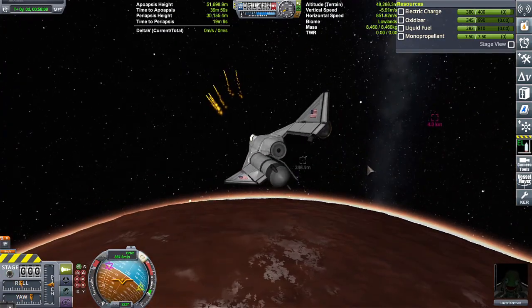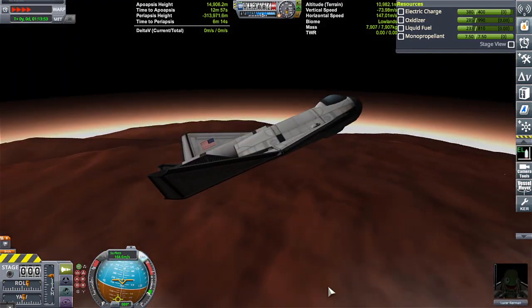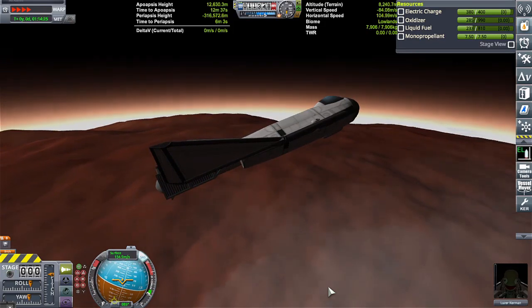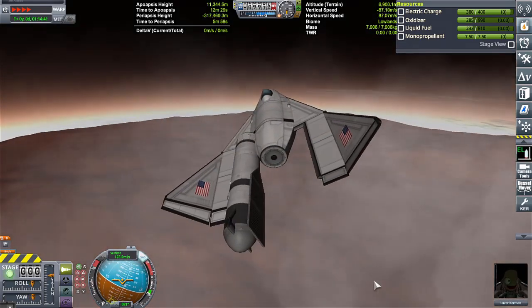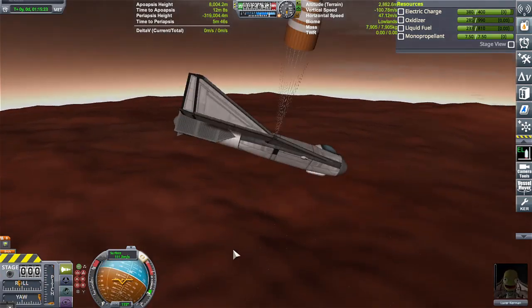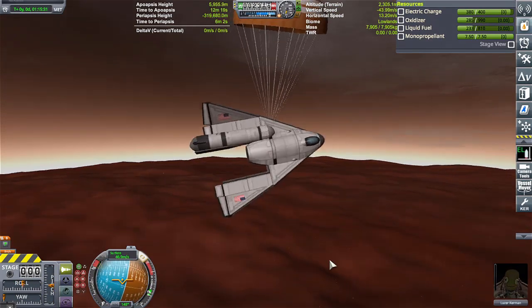Even with a good solid hit, the fighter was able to land back on the Duna surface. I put parachutes in the fighter for landing purposes on Duna. Now this is a strictly Duna fighter, so it's aerodynamic for the thin atmosphere, but it has no air-breathing engines, obviously, because there is no air on Duna.